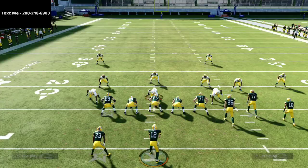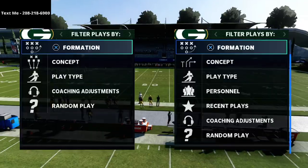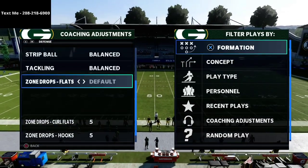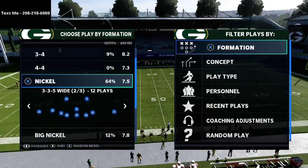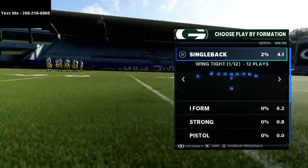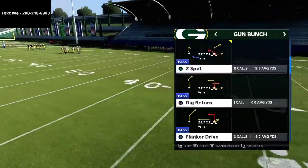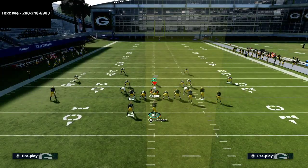Let's grab Cover 4 Quarters. We've shown you Cover 2, Cover 3 Mabel, and man coverage — now I want to show you Cover 4 Quarters and what this play does against it. That's why I'm saying this play is so good: it does a really good job against pretty much anything that the defense wants to throw at you. I'm going to jump into what I believe is the meta that we built in this game, which is the Cover 4 Quarters meta.